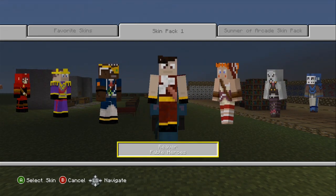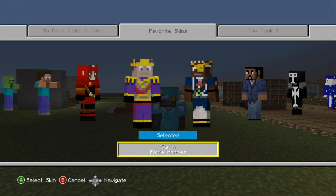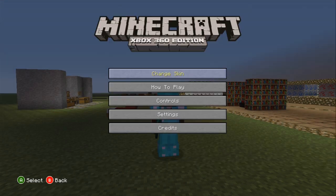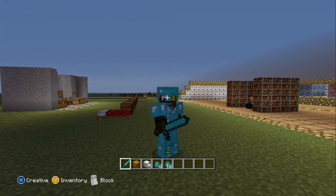You could choose 10 of your favorite skins, and then they'll be saved in the favorite skins tab. I don't know how to deselect or reset it, but as far as I know, this is how it is.